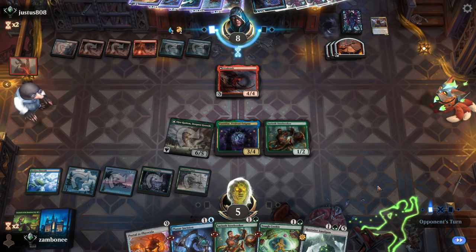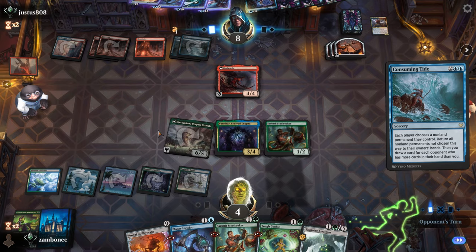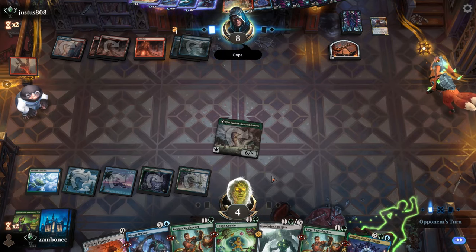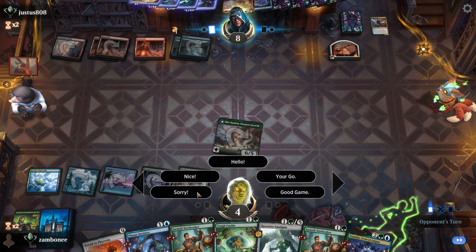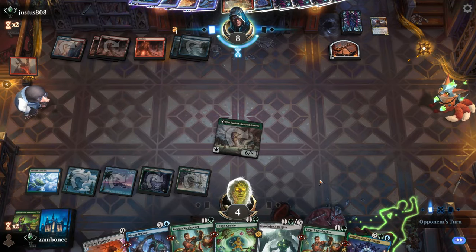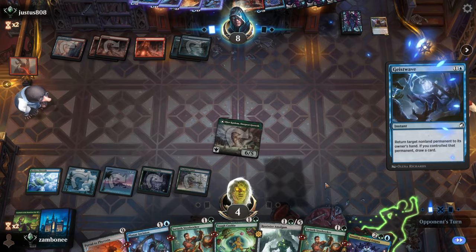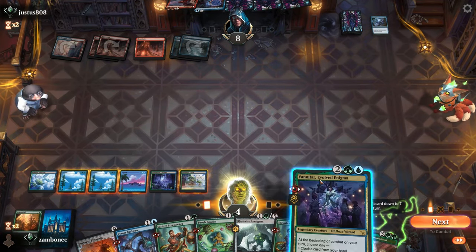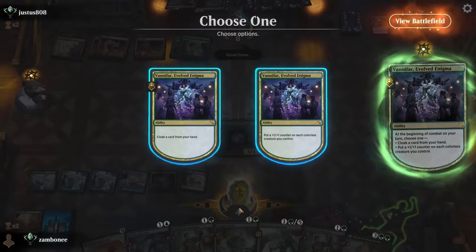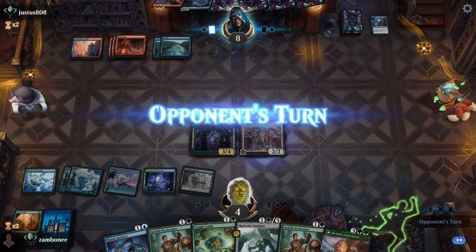Oh, he's out of burn spells. I don't know if he's out of burn spells. Nope. What did you do — you picked this? I am not mad at that. I need land. I am going to cloak a Portal of Phyrexia. Good game.